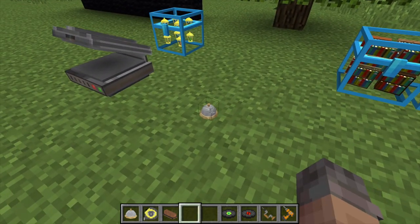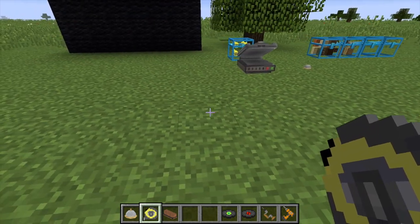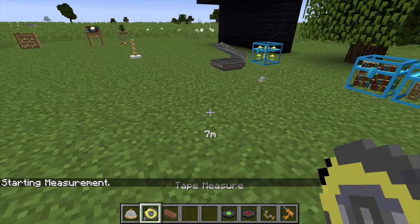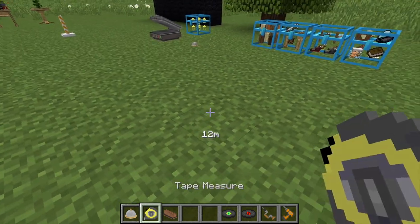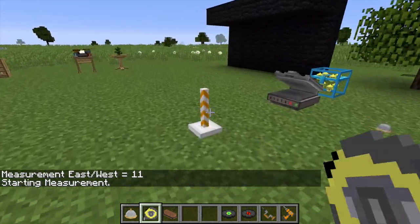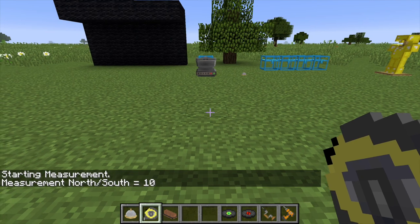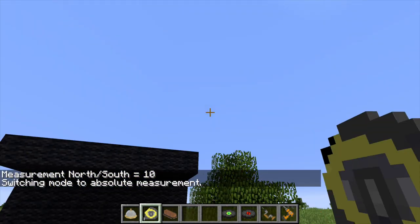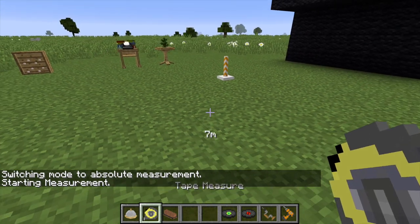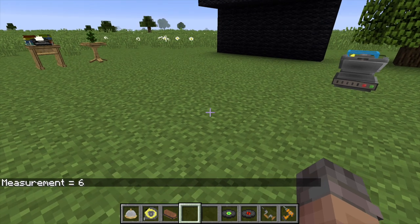The desk bell is very simple — right-click it and it makes a nice little ding. It also dings when a redstone signal is applied. The tape measure is handy: right-click on a starting block, move away, and it shows the distance in meters. Selecting another block shows the measurement — for example, 11 blocks. It also tells you the direction: north, south, east, or west. You can also switch to absolute measurement mode, which measures diagonally as well.